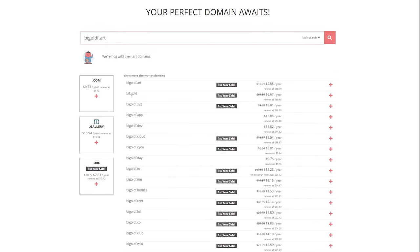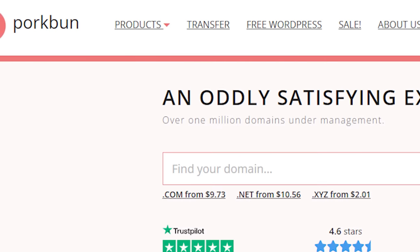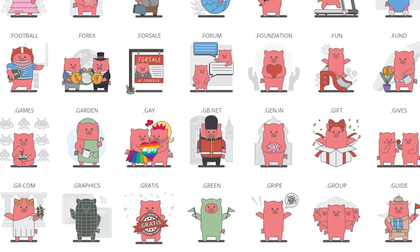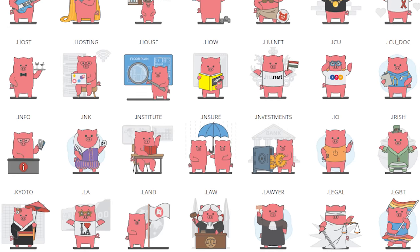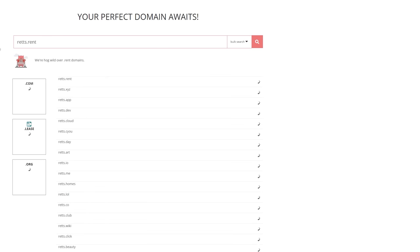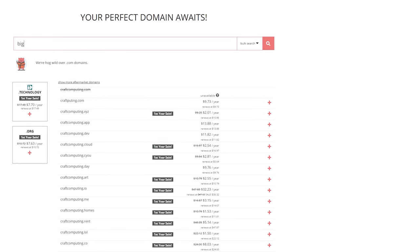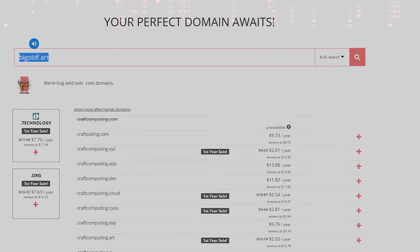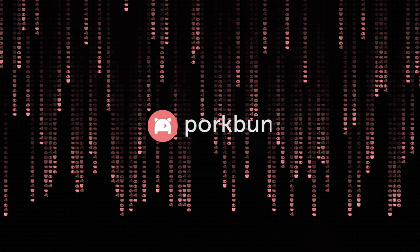Don't let your dream project go up in smoke because you didn't buy the domain. Visit PorkBun today. They carry over 500 domain extensions from AI to XYZ, and your favorite niche TLDs like .quest and .computer. The best part is their domains are priced to sell. Visit PorkBun.com to get your website started today. Thanks to PorkBun for sponsoring today's video.